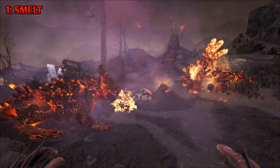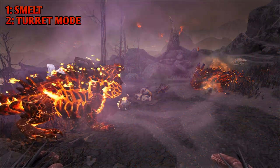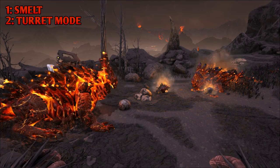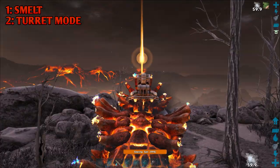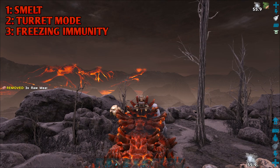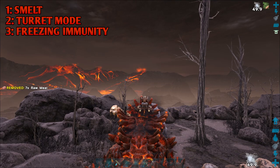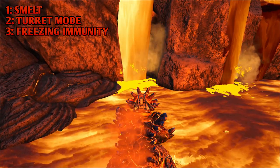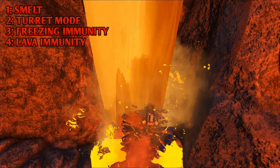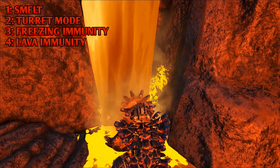The Magmasaur's second ability is that it can be set to turret mode. Unfortunately it won't just use its fireballs — it will use its Taunt and Fire Shake attacks as well, and even its bite and swipe attack if enemies get close enough. The Magmasaur's third ability is that whenever it uses an attack involving fire, both you and the Magmasaur will gain freezing immunity. This will make you immune to cold temperatures, and also freeze attacks like the Managarmr's dive bomb ice breath. The fourth ability is lava immunity — you, the rider, are immune to taking lava damage because of the lava-proof saddle. You're actually immune to taking any damage while inside the saddle, which is very useful for PvP.